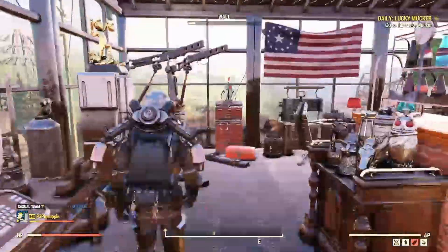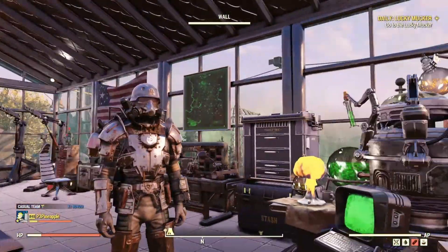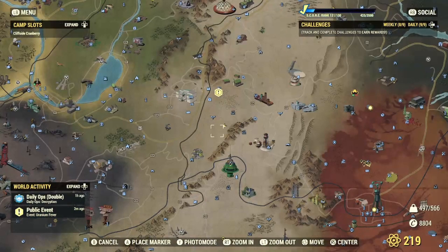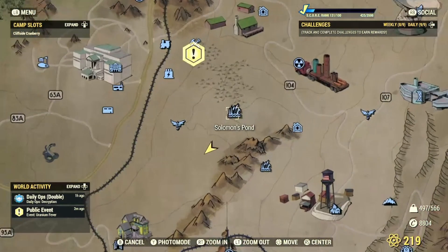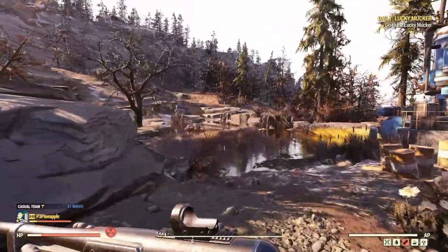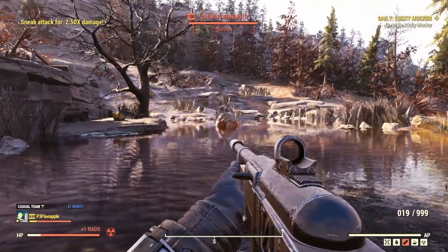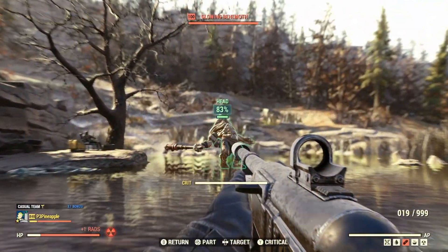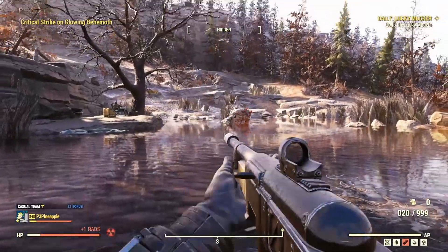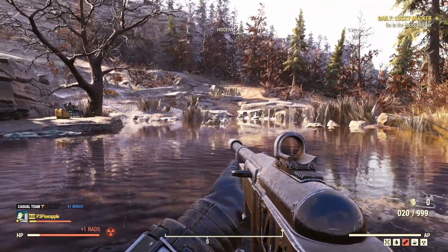Let's go test this out on all the enemies Appalachia has to offer. We're down at Solomon's Pond, and our first test subject is Swan the Super Mutant Behemoth. Let's wake him up — and he is awake! Good morning, Swan. And good night, Swan. The Bloodied Fixer makes quick work of Swan, sending him back to his slumber.